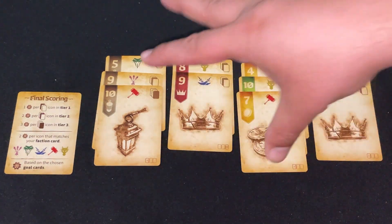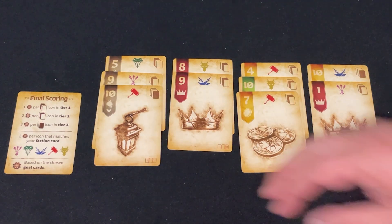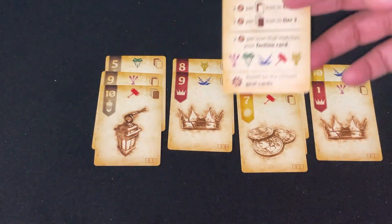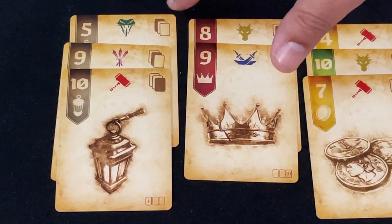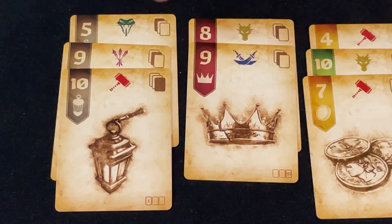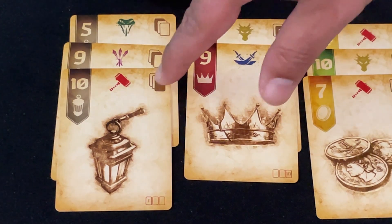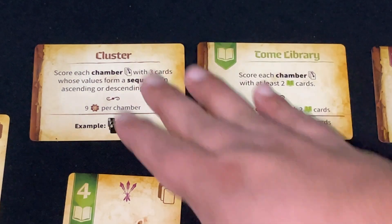By the end of the game your vault will hold a maximum of 10 cards over nine rounds of play. Scoring is key — once you understand it, you'll understand what you're doing and why. There are three main ways to score: first, position matters — symbols on the cards indicate points scored for their tier position in your vault. Tier one scores one point, tier two scores two, tier three scores three.